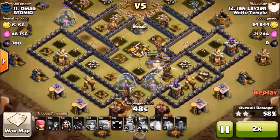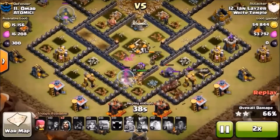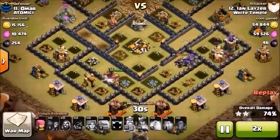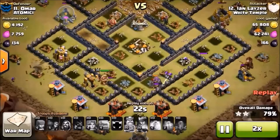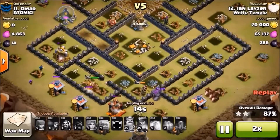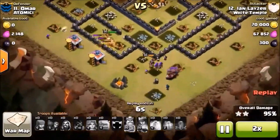Queen coming over there, gonna take care of that air defense. Hogs gonna come down this right side over here, and that's your ball game. We only touched one set of giant bombs here on the left side, but the kill squad came through and wiped out that section on the right side where they would have been — smooth sailing.